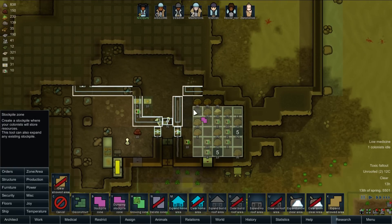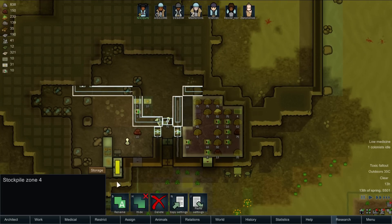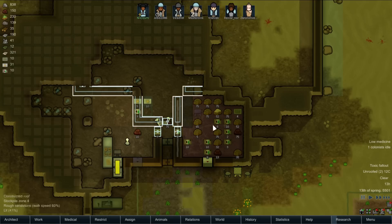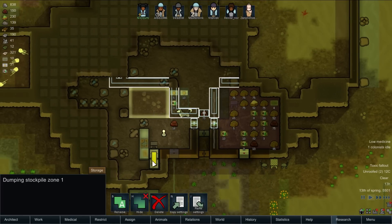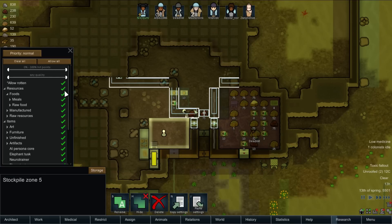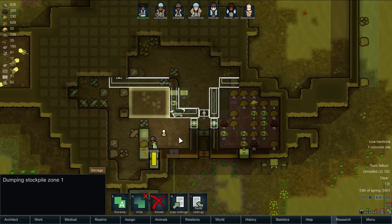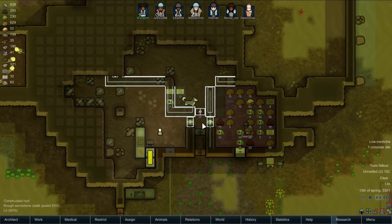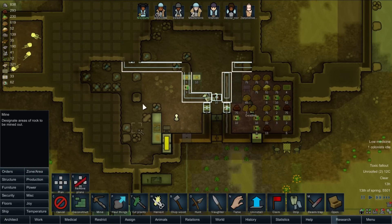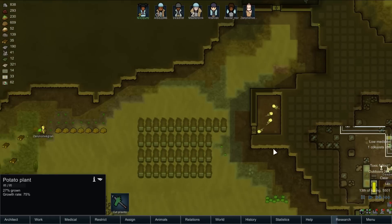Let me go and redefine a stockpile zone here. This is Clear All. This is our Important Meals Storage. That's Dumping Stockpile. I'm temporarily going to make this the raw food storage area, and then we'll expand it and fix it better once we've got all the walls sorted out over here. That can be mined out there.